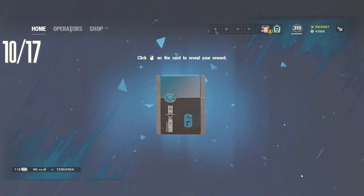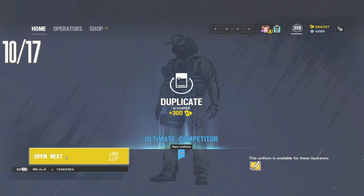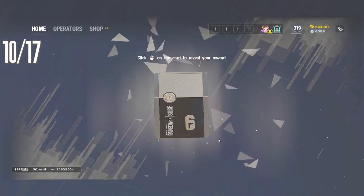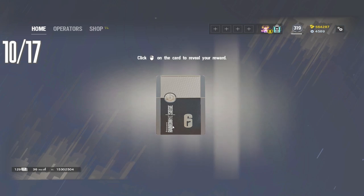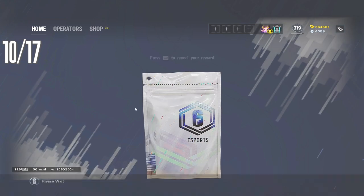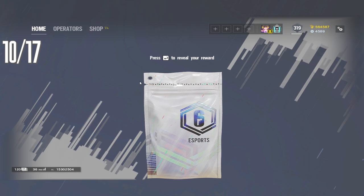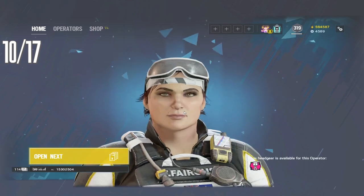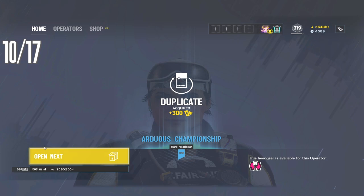We know what we're looking for, let's open it. Another duplicate. Extremely disappointing. We know what charms we're looking for — it's the bandit or the universal one. And that's our third pulse charm. It'd be really nice to complete the Havana or good luck. I'd prefer Havana. Go Havana headgear please. Another gridlock, dude. Opened last four packs and three gridlock headgears. That's insane.